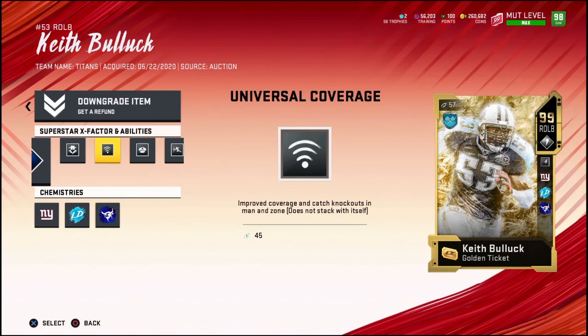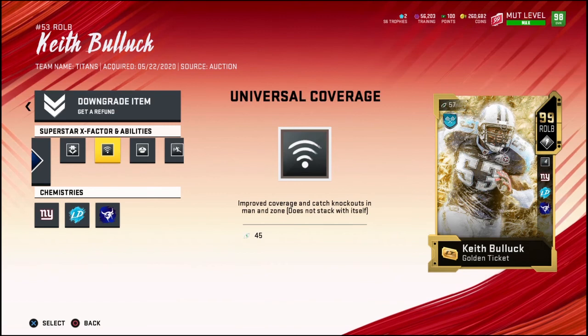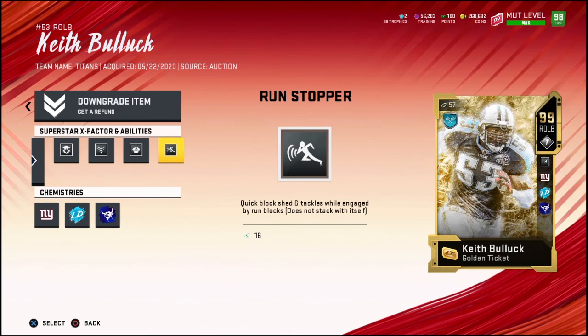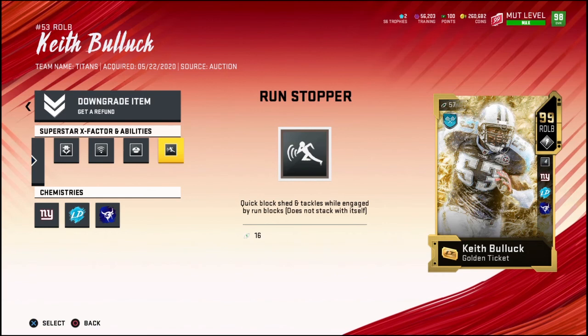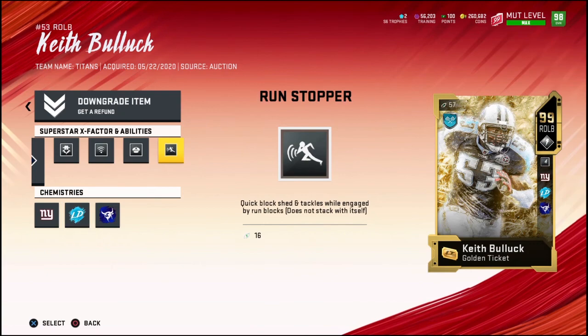My first ability is Lurker and the second is Universal Coverage. I actually had Zoned Out first because I didn't see that you could get Universal, but once I found out I switched to Universal. Then I have Enforcer and Run Stopper — the last slot was a toss-up between Run Stopper and Tackle Supreme, but it doesn't really matter since I can just conservative tackle with Tackle Supreme anyway.